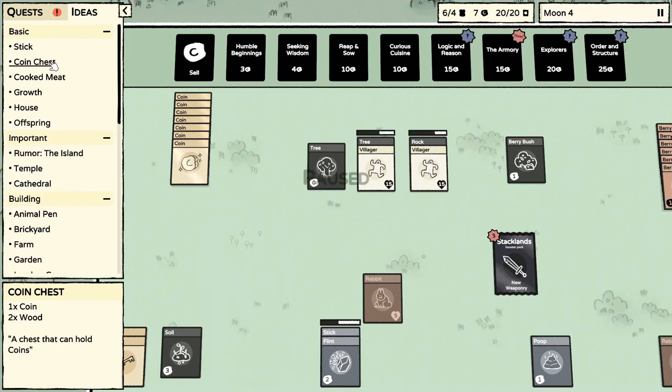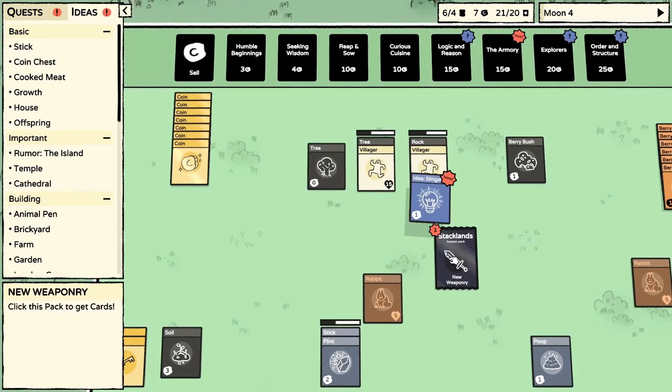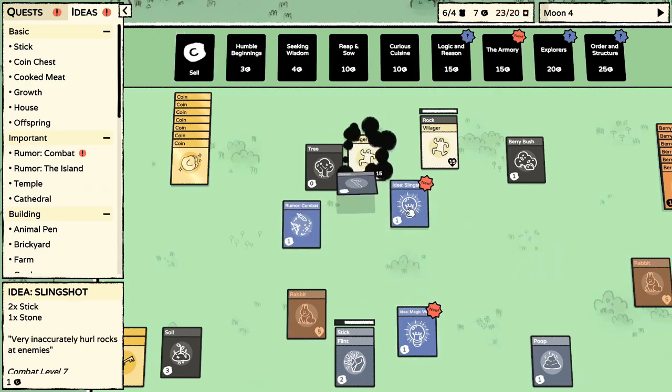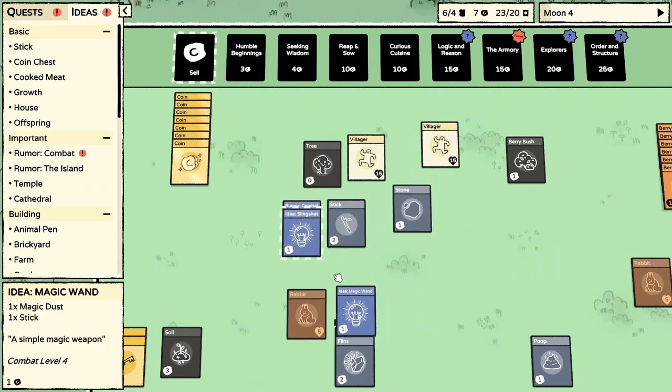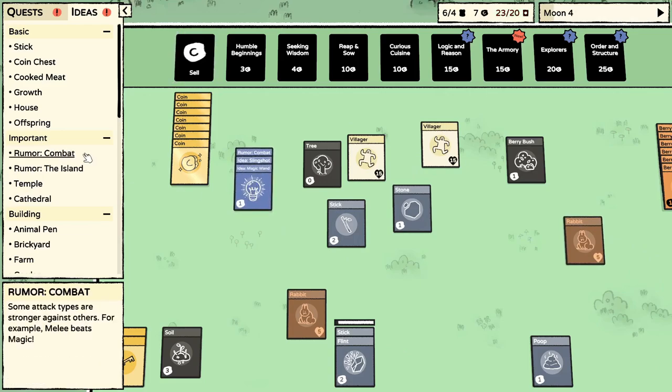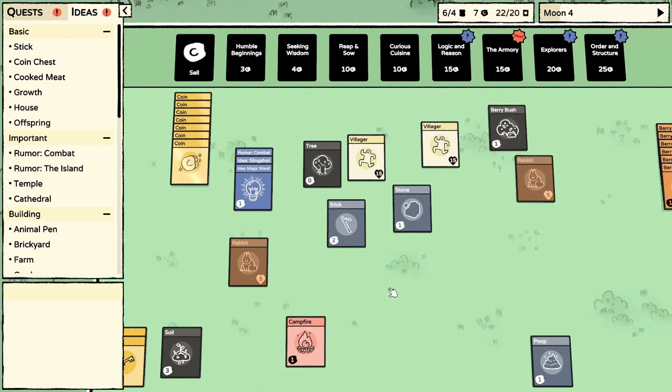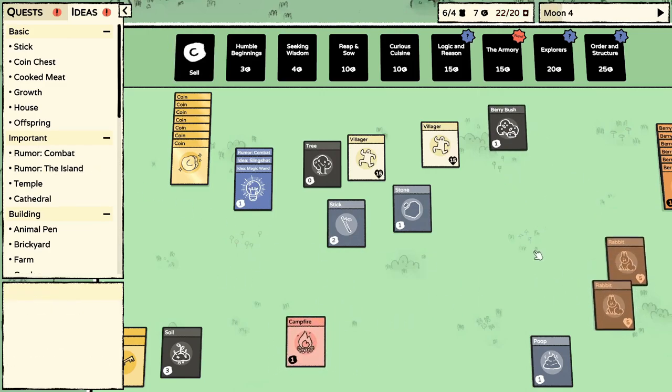Two wood and a coin for the coin chest — we'll do that. Let's open this up. Oh okay, we got new ideas — and I believe we can just sell these to instantly learn them. Rumor combat — what is that? We got a campfire! You know what that means — we could kill these rabbits and cook them.